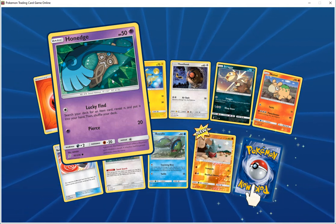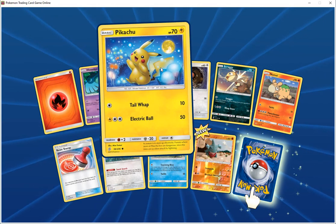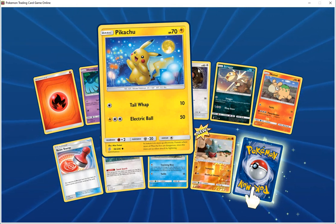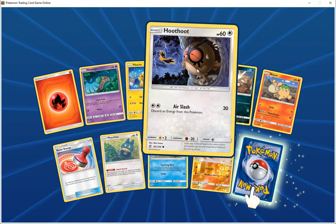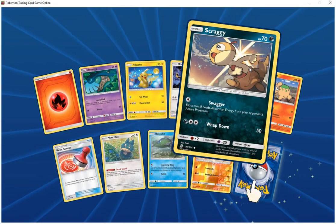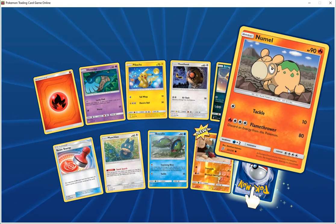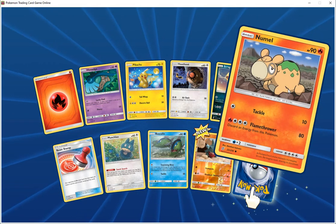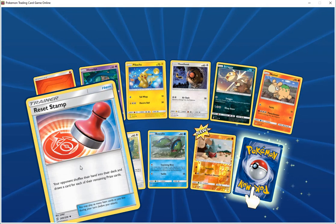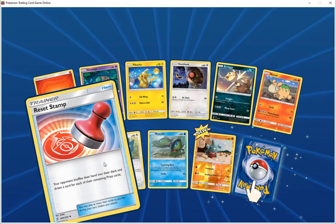First card: HP 50, item card revealed. HP 70 electric, attack does 10, electric attack does 50. HP 60, colorless, air slash 30. HP 70 dark, swagger — discard and control line. Lap down does 50. HP 90 fire, tackle — throw the dust 80, discard energy. Trainer item card reset — your opponent loses their hand and deck, you draw a card for each of their remaining prize cards.